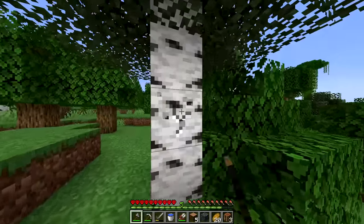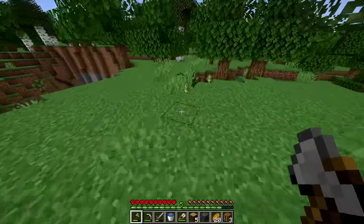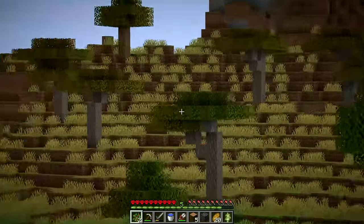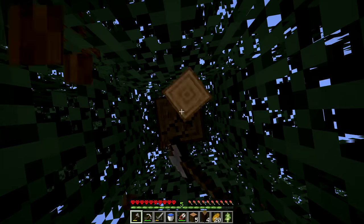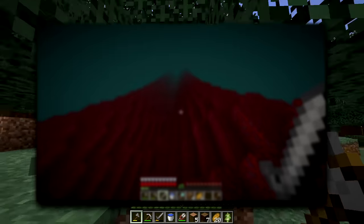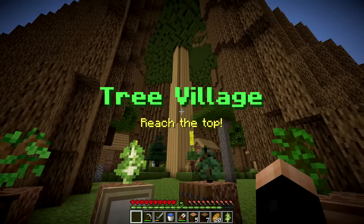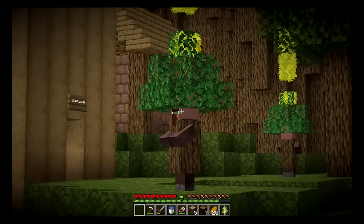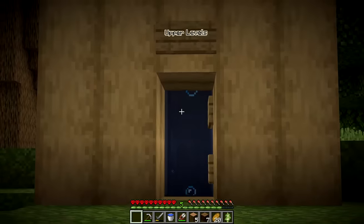We gather the remaining saplings and place them - spruce, oak, birch, and jungle all placed. A 'final sapling' prompt appears, then it opens to reveal a tree village! There are tree villagers - they're literally little trees. So we're now inside a giant tree with its own village. We need to do tasks for the tree villagers to progress upward.